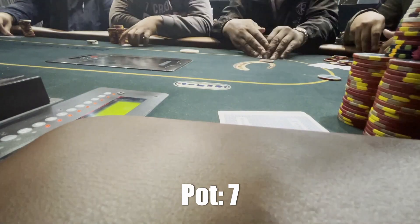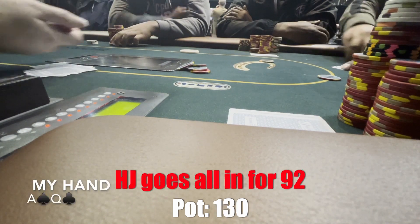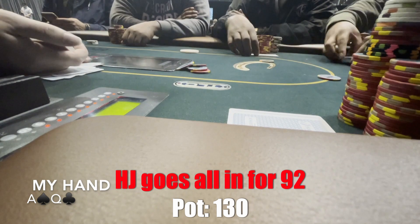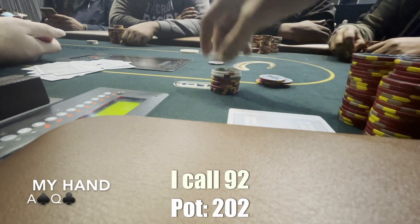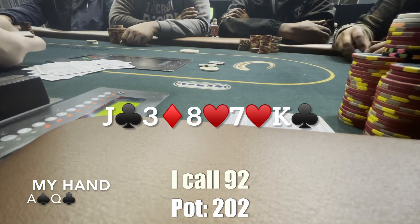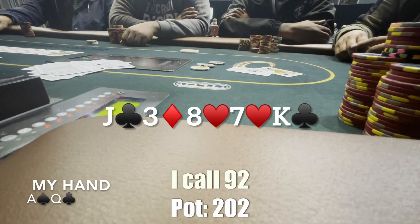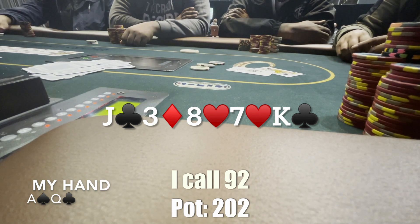Next hand I get Ace-Queen offsuit from under the gun, I raise to 20. The hijack goes all in for 92 dollars, everybody folds, it gets to me — of course I'm calling here. I'm calling 72 into a pot that already has 130. The board comes awful for me, but he says he has Queen high. I'm really surprised — I take this pot and win another one. Wow, I win with that board!